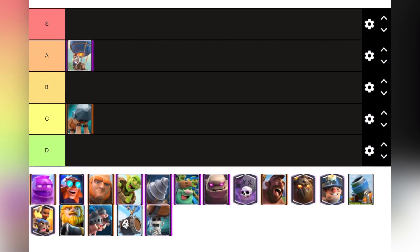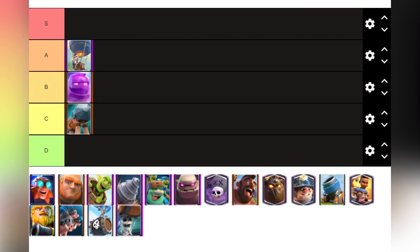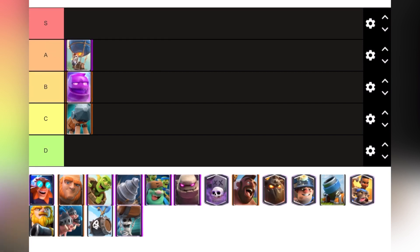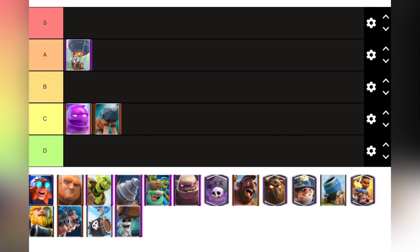Elixir Golem — I'm torn on this one. I'm not sure whether to put it S tier or D tier. I'll put it B tier for now because in a draft, if it has no synergies with Electro Dragon, Battle Healer, Night Witch and similar cards, it's not that good and it's a negative elixir trade. But actually, I'm going to move it to top of C tier because it's pretty easy to defend still.